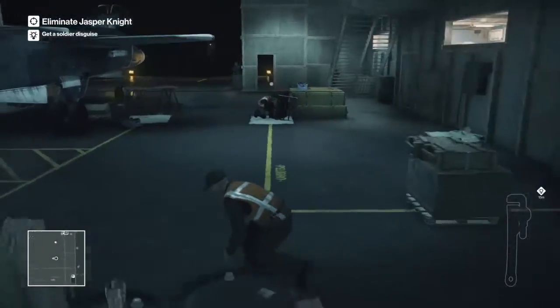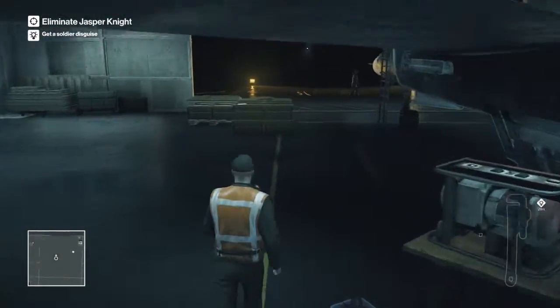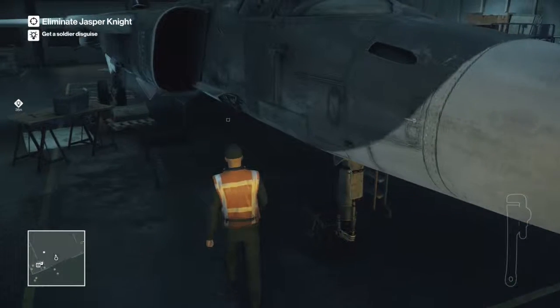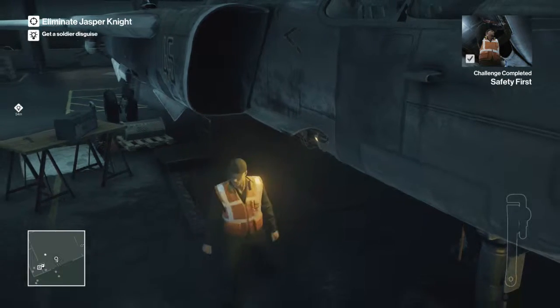Go to your right and then go around the other side of the plane. You kind of have to go the long way around because there's a mechanic just chilling there and he'll spot you — hence the white dot. The first achievement we're actually going to complete is Seizing the Opportunity, so you need to go press the button on this side of the plane and then the achievement will pop.